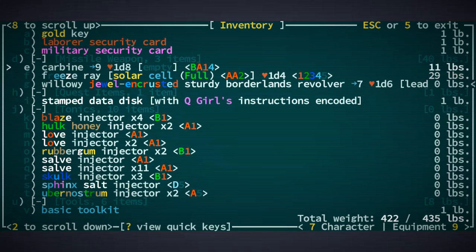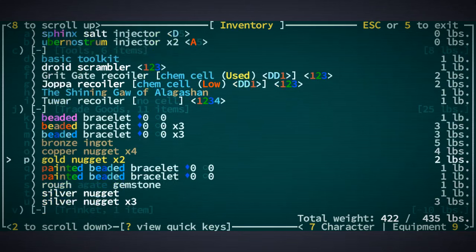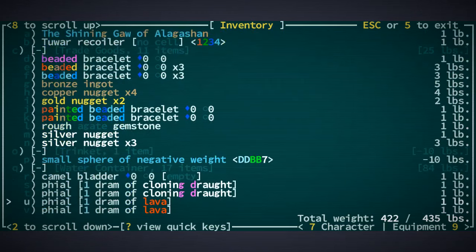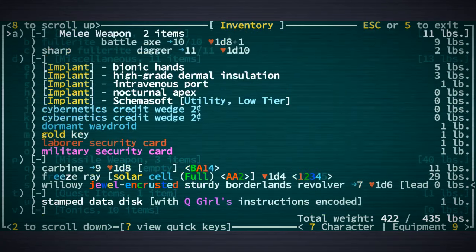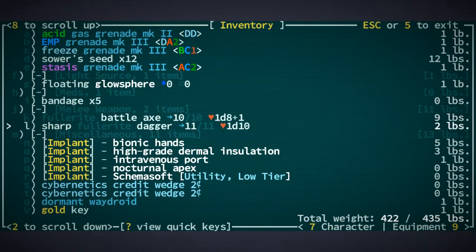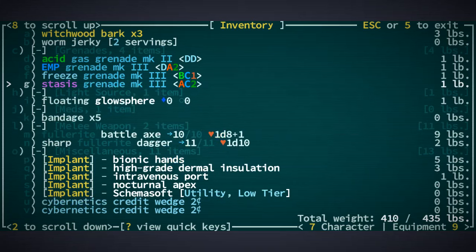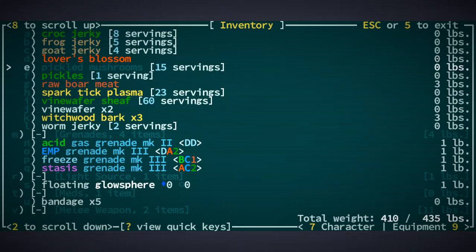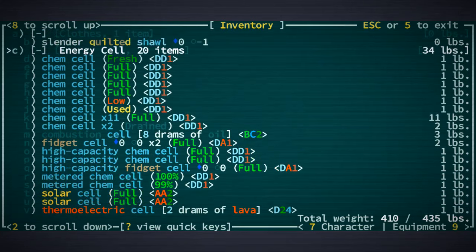I'm gonna keep the freezer and probably also the carbine. That stuff is pretty heavy though. We have cloning draught, convalescence — yeah we have some cool stuff, but it's way too heavy. We have the Fullerite set here — we might deposit that somewhere. The 12 sour seeds I don't need anymore because Golgotha was no problem. Let's disassemble some robo meat.